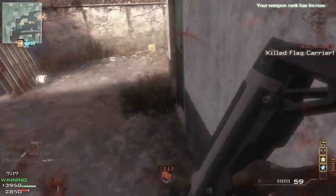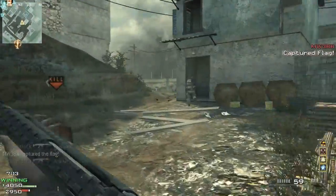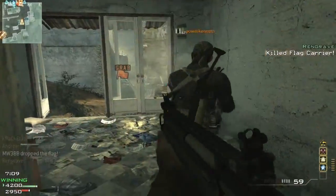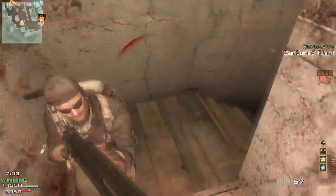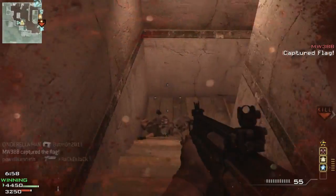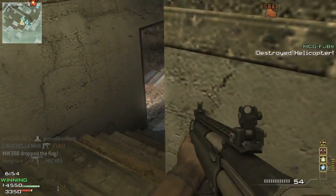The second-best shotgun has to be the SPAS-12. Third-best is probably the KSG or the 1887 — I'm not really sure. Both the 1887 and the KSG gave me a really hard time to get MOABs with. I shot the guy point-blank in the back and he didn't die. I see this guy coming up from the stairs, and instead of shooting him, I'm just going to go for the knife — kill him — because I really didn't want to deal with another point-blank shotgun tag. Sometimes it's just what you've got to do.